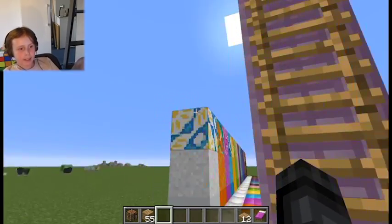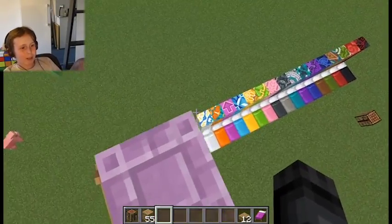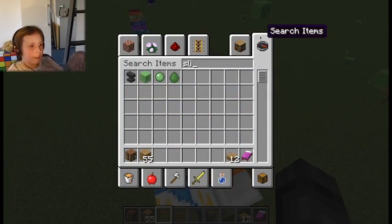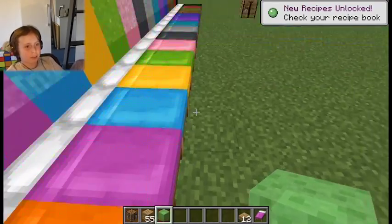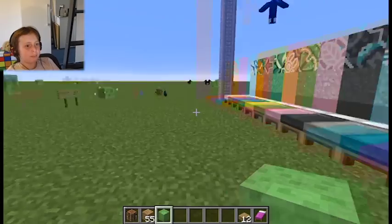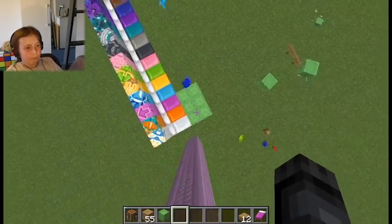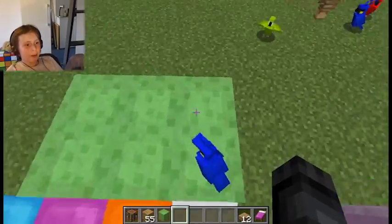Another thing about these beds is that if I climb to the top of this ladder — these beds are now kind of bouncy, a bit like slime blocks. They're nowhere near as bouncy as slime though. So I'll grab myself some slime. I've got some new recipes unlocked. Now I jump off the tower and I bounce way higher than on the bed. So the beds are not as bouncy as slime, but they are quite bouncy, which is good.